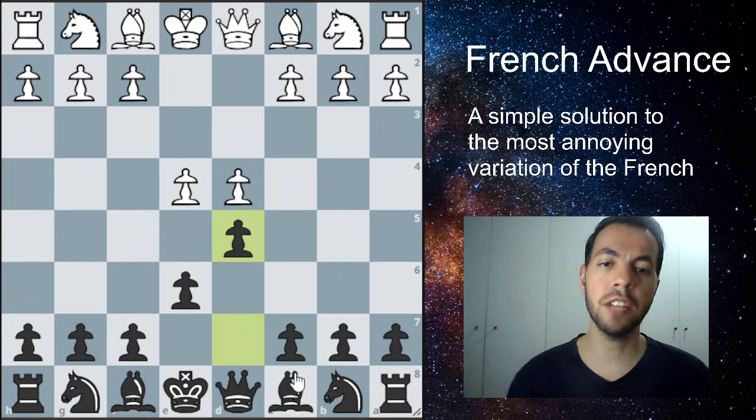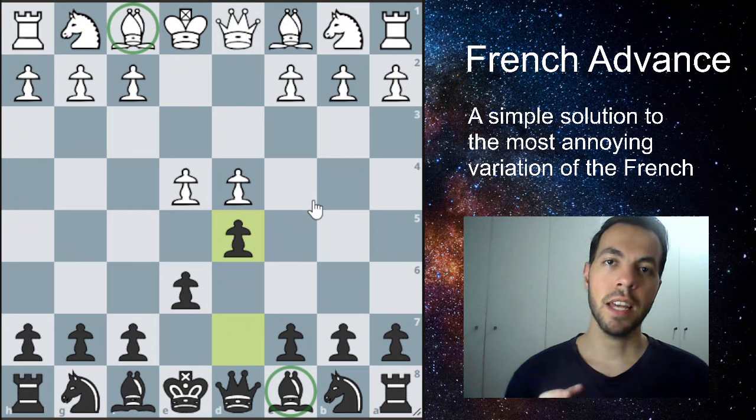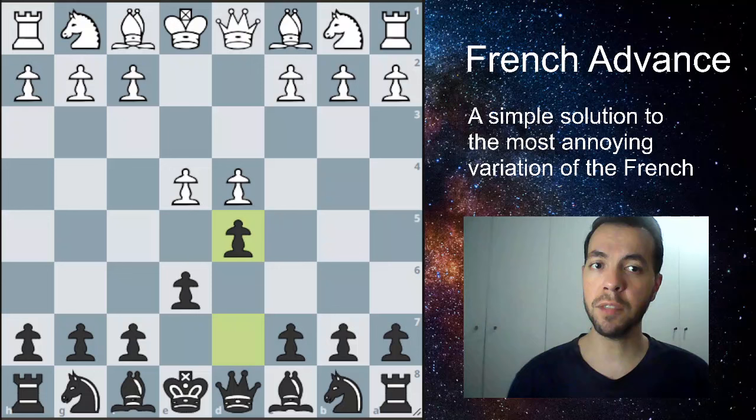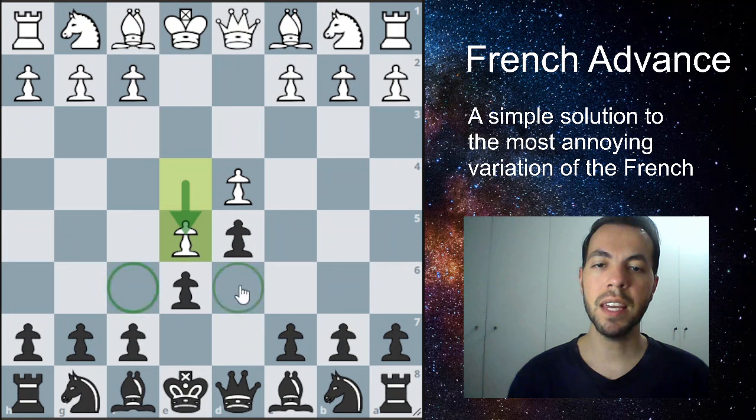In many lines of the French, we want to trade this bishop for the light-squared bishops as soon as possible. In this sideline I'm going to teach you, it's a very interesting way to trade this bishop and solve this issue. The advanced variation starts with e5 — white advances this pawn, closing the position and making it difficult for black to develop the pieces.